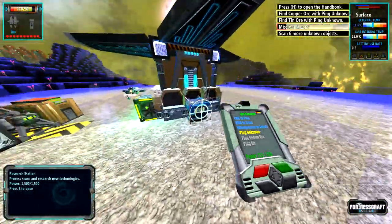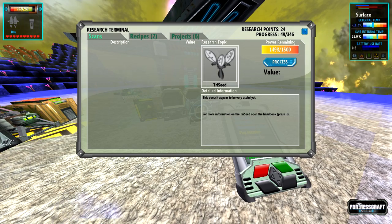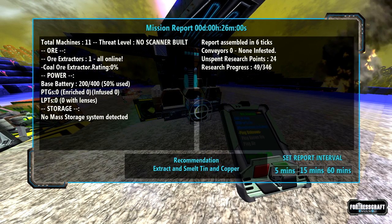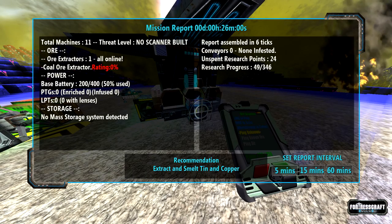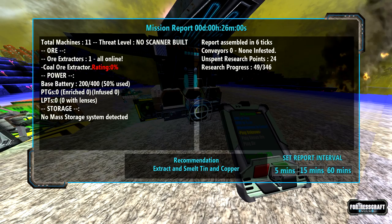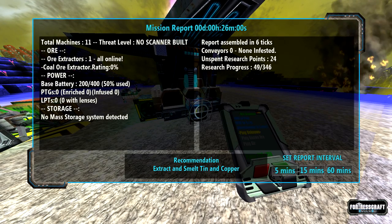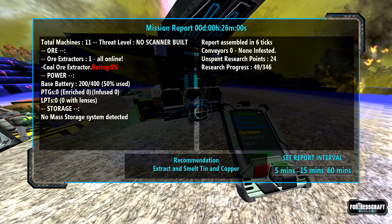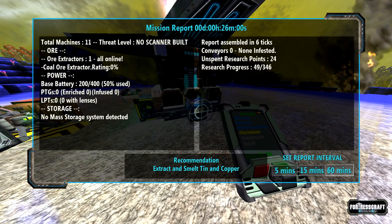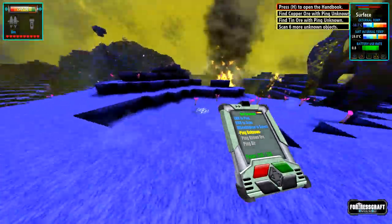It's telling me I'm kind of working on a mission here and didn't even realize it. It's telling me to scan six. We have the coxcomb — we've seen that before. Tri-seed — that's the new one. It still says that it doesn't appear to be very useful yet. Here's this mission report: recommendation — extract and smelt tin and copper. Conveyor zero, none infested, unspent research points, research progress. This is kind of interesting — just a report of all of your things. I'm going to turn it off by putting it on 60 minutes so it won't appear again for another 60 minutes.